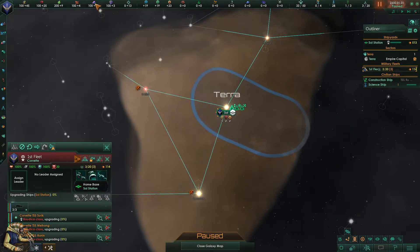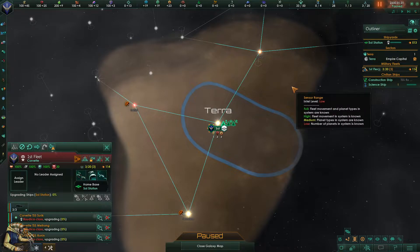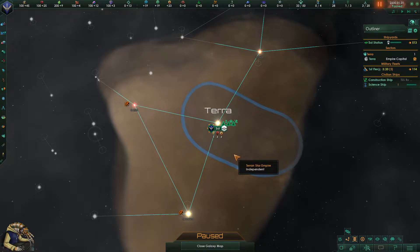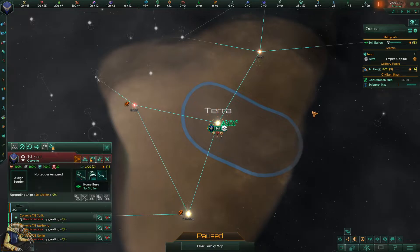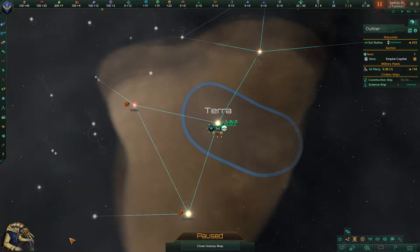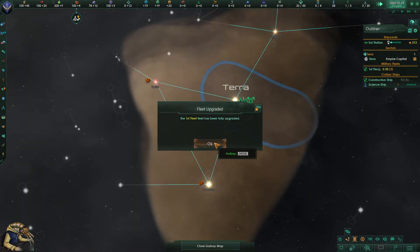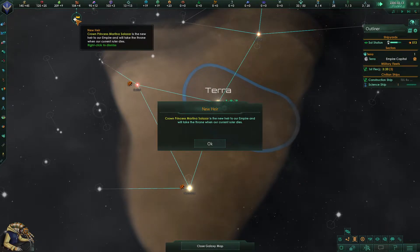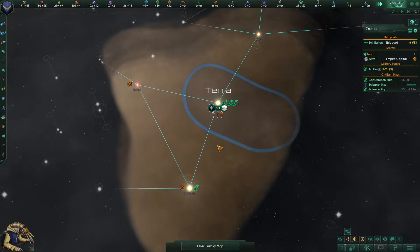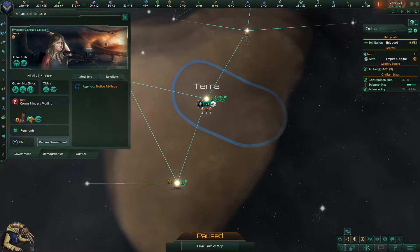We want to play a little faster. We still need the station because we want another science ship ASAP. Vessels upgraded — perfect. I hope the music is loud enough. We have a princess, which is interesting — hello there, Martina Salazar. Not very skilled, charismatic investigator. Edict cost minus 10%, edict duration plus 20% — that's actually pretty nice.